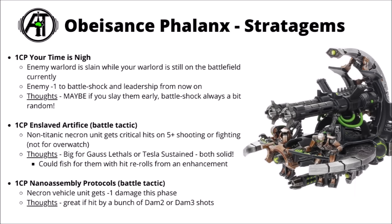I feel like I've perhaps saved the best two for last. For one command point there's Enslaved Artifice — a battle tactic, so it could be used for free with an Overlord. You choose a non-Titanic Necron unit and get critical hits on a 5+ whether you're shooting or fighting, though you can't use it for Overwatch. Critical hits of 5+ are rather nice — it means you could get Sustained Hits with a bunch of Tesla Immortals, or lots of easy auto-wounding Gauss. Given there's an enhancement that allows big hit re-rolls, you could fish for those 5s and 6s. Potentially quite nice with Locust Destroyers with their Gauss weapons, or even Scorpec Destroyers led by a Scorpec Lord.